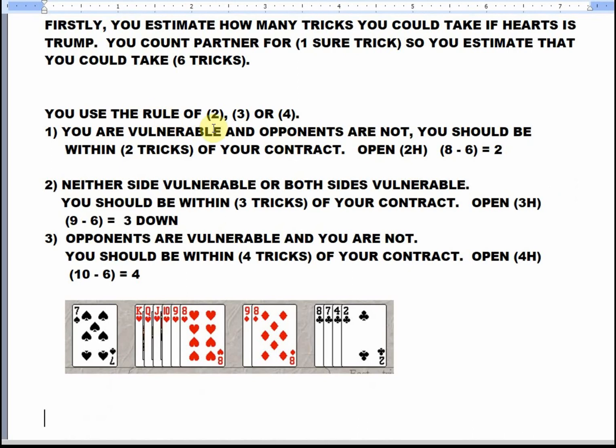You use the rule of two, three, or four when you're preempting. If you are vulnerable and the opponents are not vulnerable, you should be within two tricks of making your contract. You open two hearts on this hand because eight minus six, you would be two down if you go down. If it's equal vulnerability — neither side vulnerable or both sides vulnerable — you should be within three tricks of your contract. So you open three hearts with this hand; nine minus six would be three.